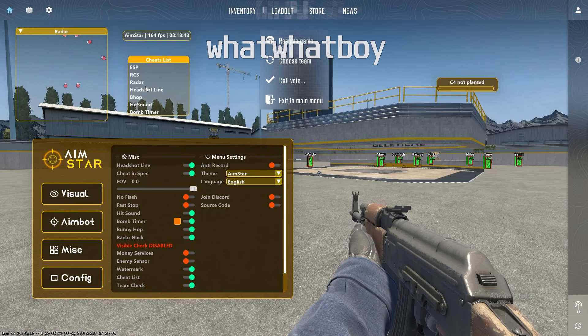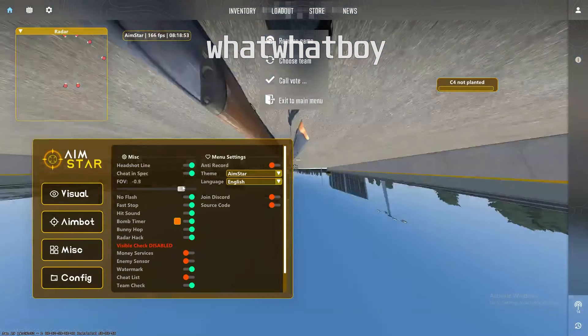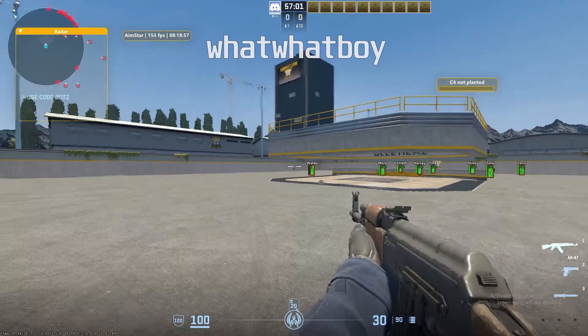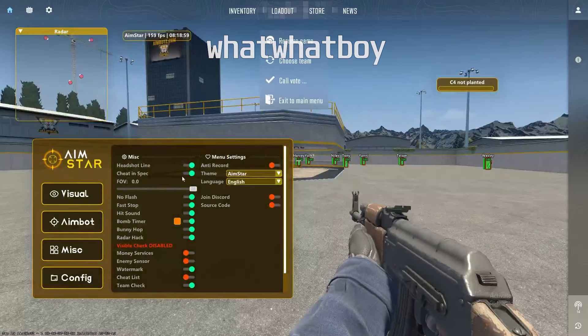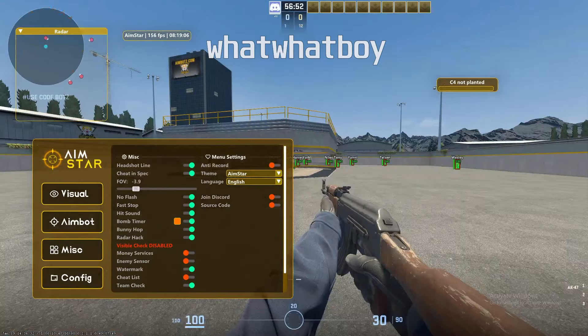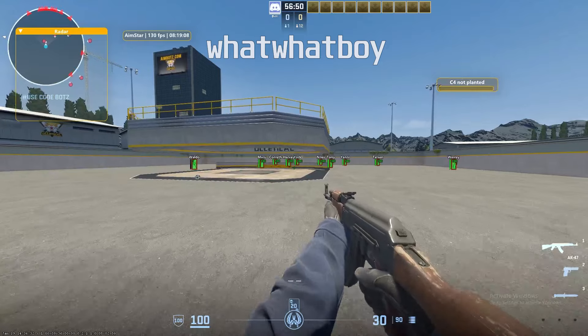Radar hawk with v-check can be disabled, so you'll see all four players on the map. There's also team check, cheat list, no flash, fast stop, and FOV settings — though adjusting FOV seemed to flip the view upside down temporarily.